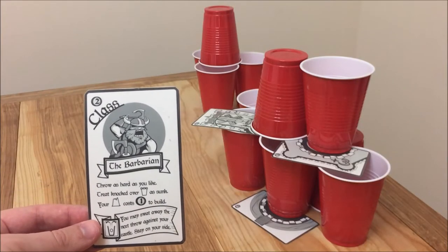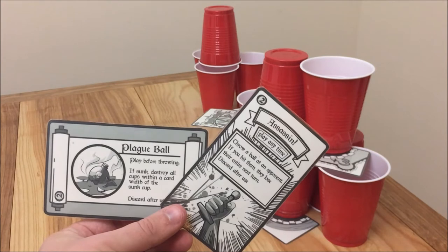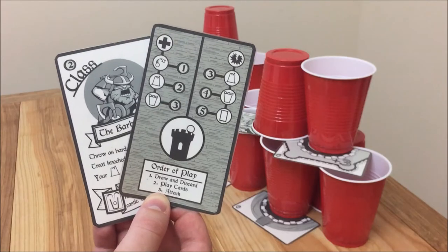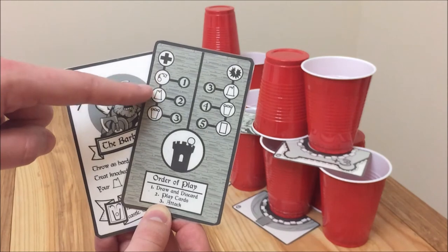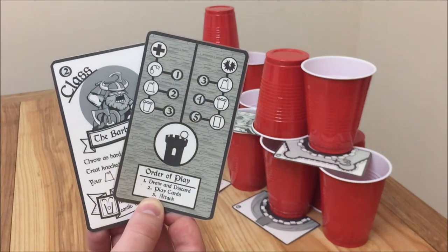Second, each player may play as many cards as they want. There are class cards which give that player special abilities for the rest of the game. There are cup grades which strengthen and protect your tower. There are special throws, interrupt actions, as well as knights which will go down the field and destroy opponents' knights or towers. Players can also choose to spend their cards for another throw, to add something to their tower, or to demolish something on the opponent's tower.